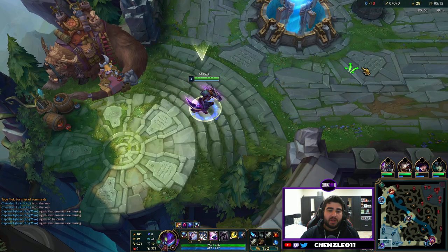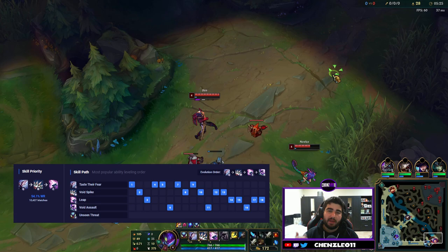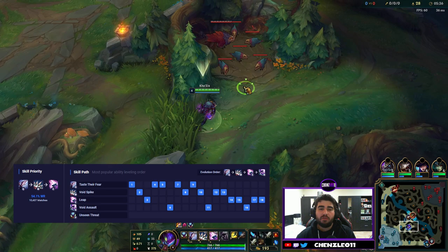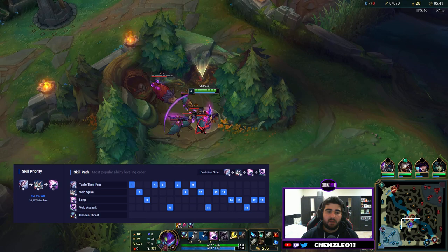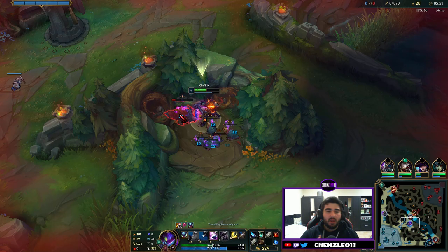Next we're going to quickly cover the level up order. You want to take Q level 1, W level 2, E level 3. Max your Q first, then max your W, then max your E last. Take a point in your ultimate whenever you can, and when you level up your ultimate you can actually upgrade your other abilities. Very simple — Q, W, E for both the max order and evolution order.